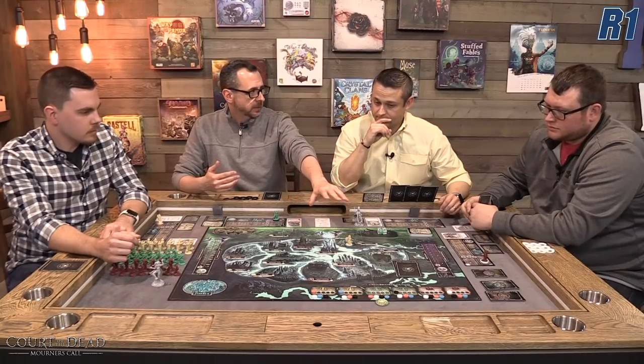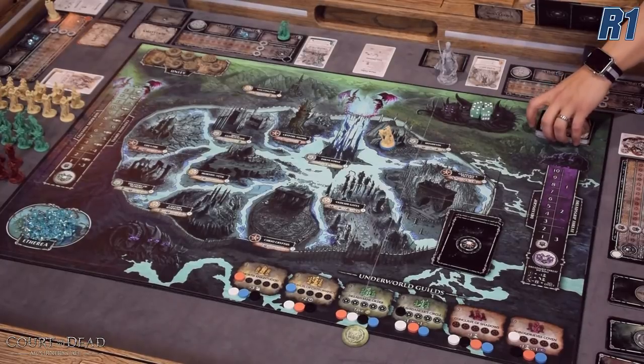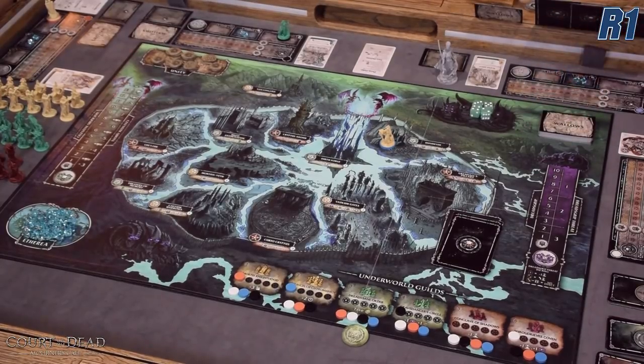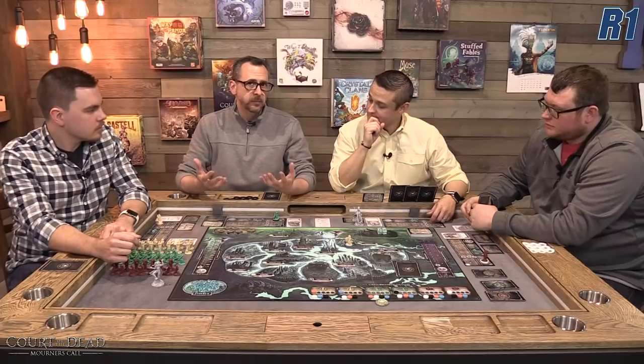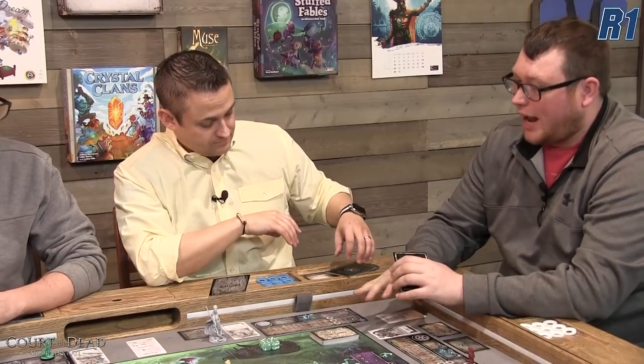As you recruit from the different factions — and you can recruit from all of them even though you'll be allied with one — every time you do so you increase your presence in those tracks. There's also a Wallows deck: once-per-round cards you're trying to complete by the end of that round. They give you objectives to visit specific areas, have control there, or have combat with the creatures of the underworld. They add a lot of narrative flavor and give you direction in a game that has so many options.